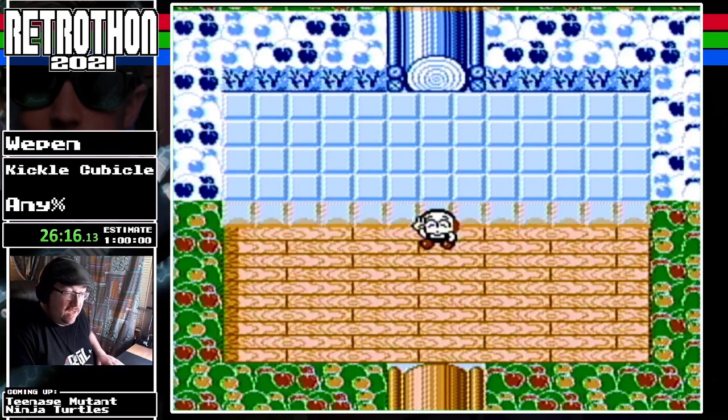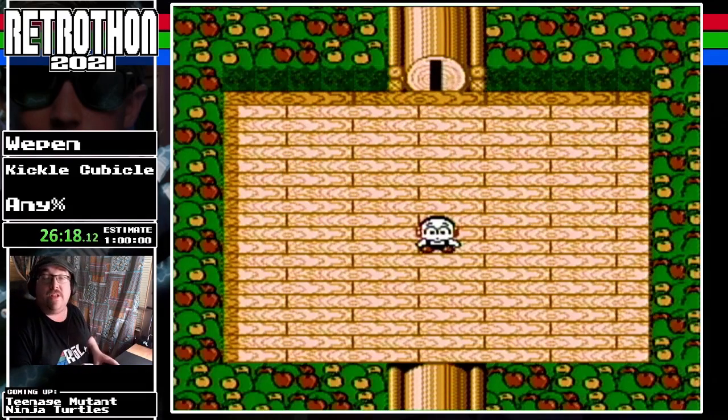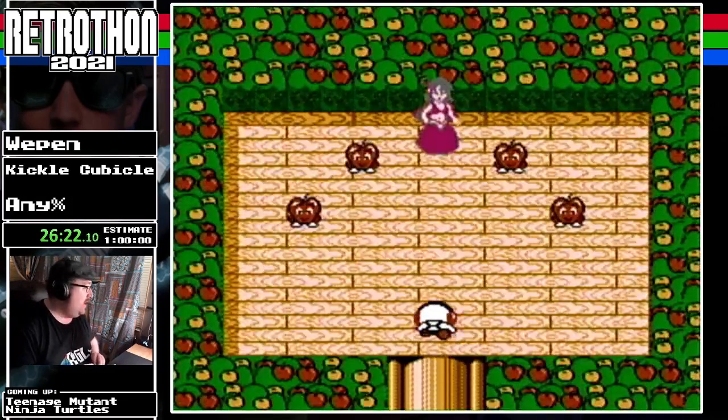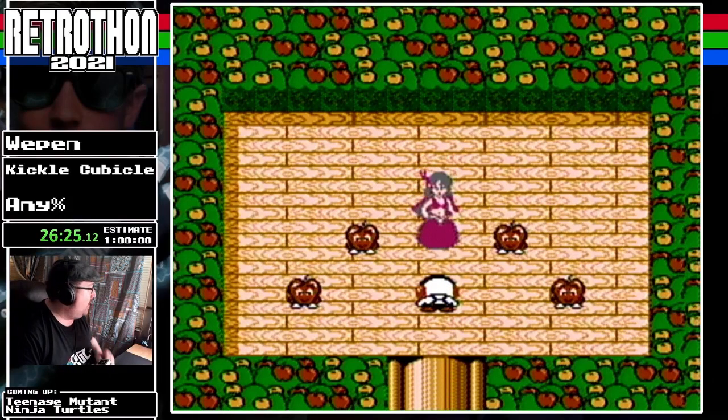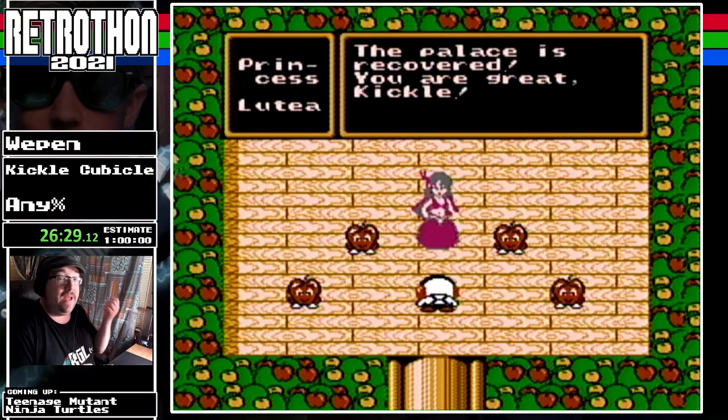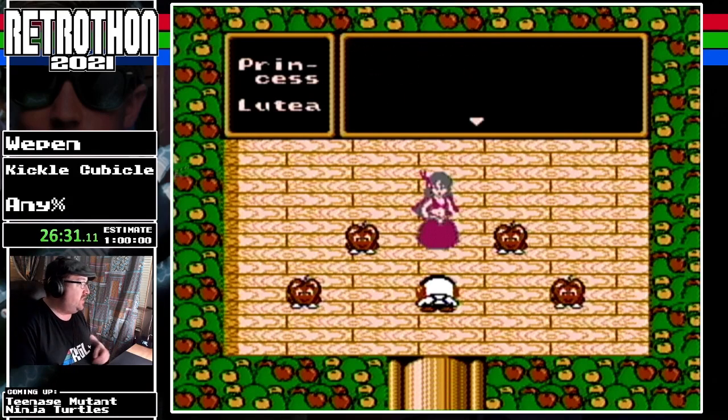Fire and Ice was fun — I really enjoyed Fire and Ice. I had a physical copy for a while, financial issues kind of took that from me but I had one for a while. Princess Lutea — so we have Princess Pumpa and Princess Lutea. She's like, 'You did good, there's two more palaces, go on.'